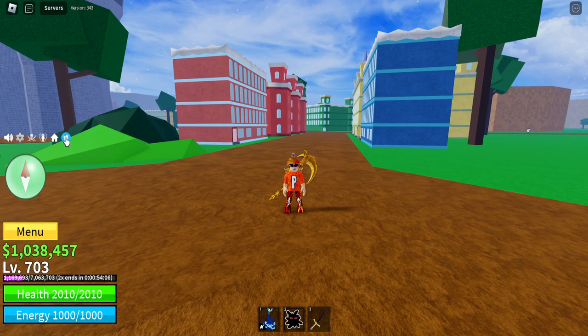To enter codes in Blox Fruits, if you don't already know, come over here to the left side of your screen and click the Twitter bird. The first code is 'devs cooking' — this gives you 20 minutes of two times XP. Already redeemed.